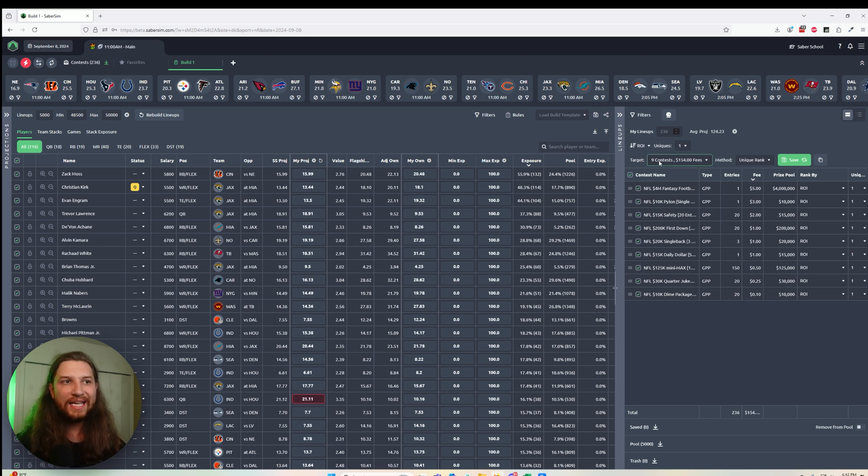This is essentially filling each of our nine contests by the best possible sorting method and any contest-specific min unique settings or exposures that you've set. Specifically, what just happened when I clicked save is: first we sorted by the ROI for the Millionaire Maker, filled my one entry in that contest, removed that lineup from contention for the rest of this fill, then resorted the portfolio by the ROI for the Pylon single-entry contest, identified the best possible lineup, filled it in, removed it from contention, changed the sorting method to the ROI for the Safety, put the best 20 lineups into that contest, removed those 20 from the portfolio, and continued down the list until all of my different contests were full.